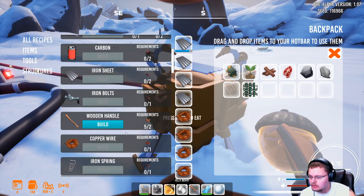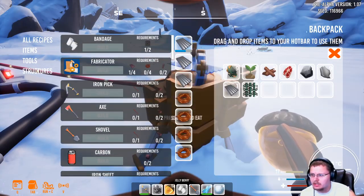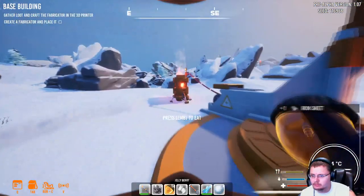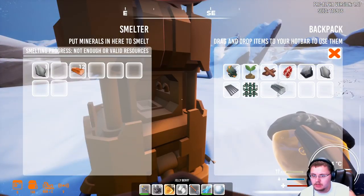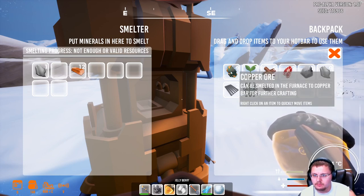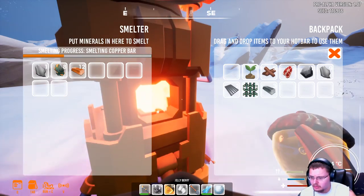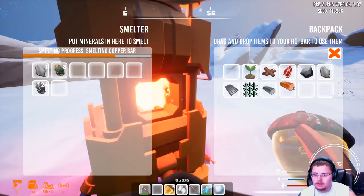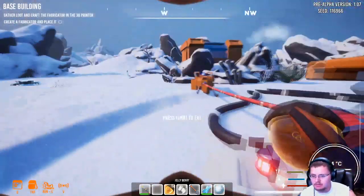I need two springs, so I need two more metal and two more iron. Run over there and get it — iron bars, thank you. I got a random piece of stone. Copper in there — there it is, I thought I had iron ore. Lots of metals and stuff. This is a really great start to this game; I'm enjoying this actually.